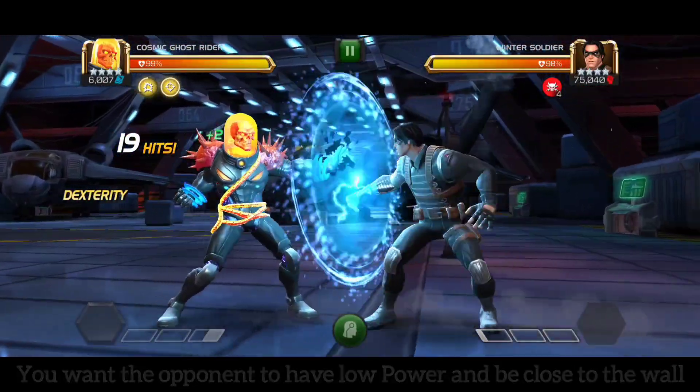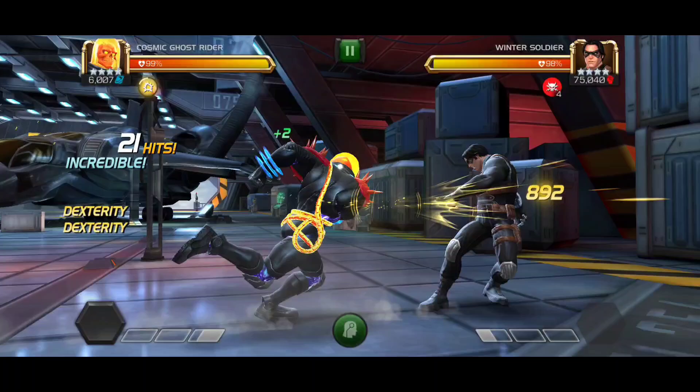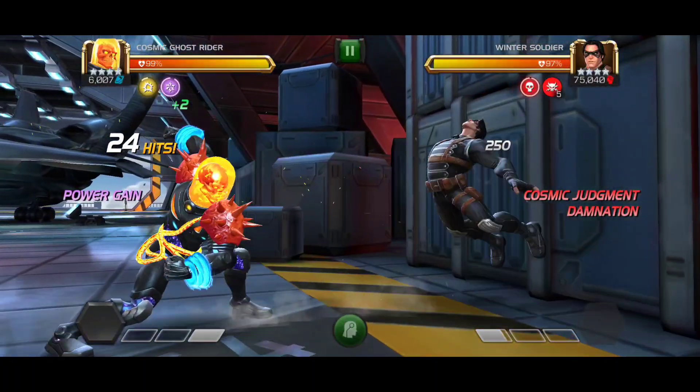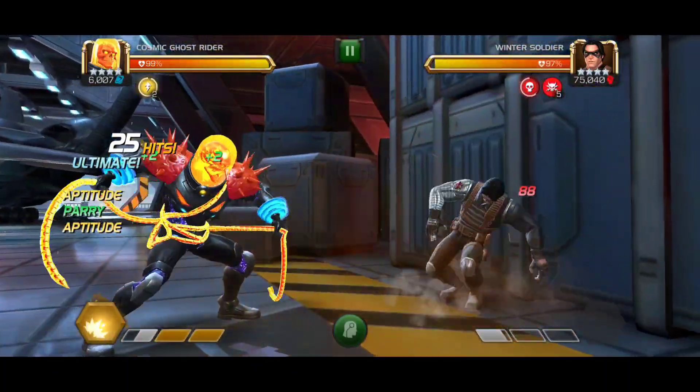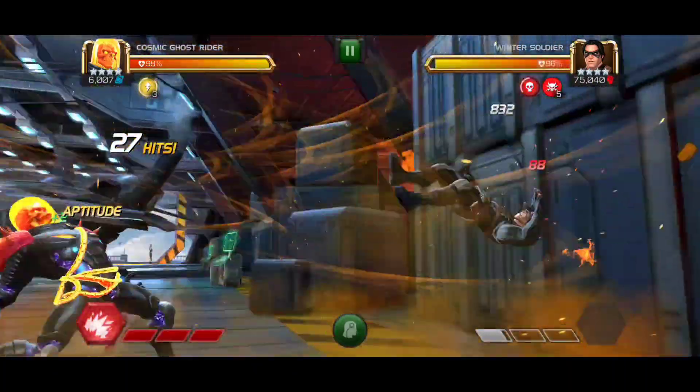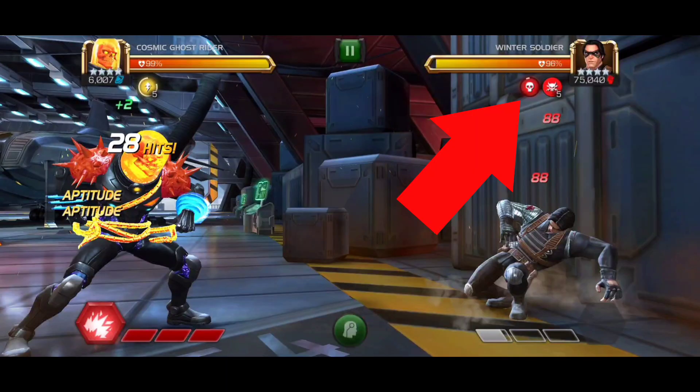Once the defender's close to the wall and they're under a bar of power, you want to end a 5-hit combo with a light attack. Then you want to parry the opponent and land up to 5 heavy attacks in a row. Right before your judgments reset, you want to launch your Special 3.